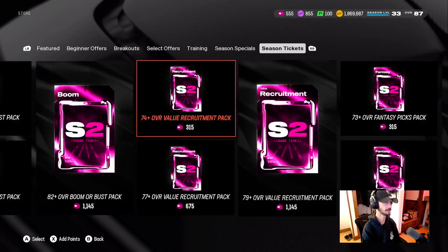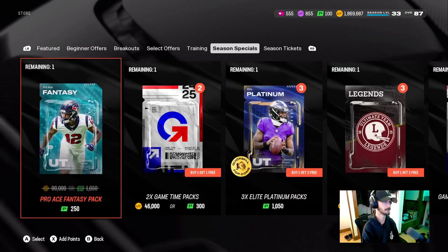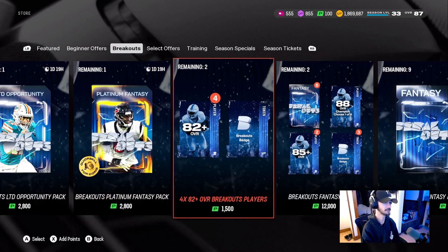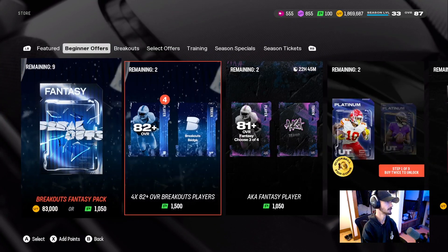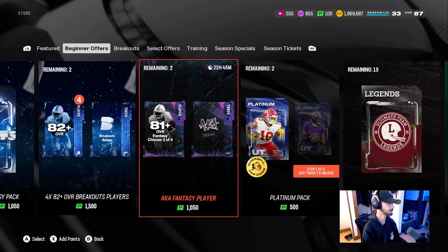Just checking if they dropped anything else — we didn't get the 89. So still the only way to unlock the 89 is through the seasons pass. And yeah, these are the regular quick sells.